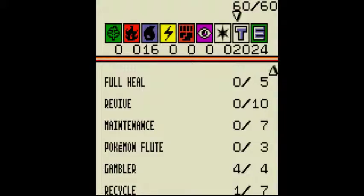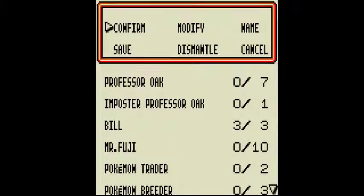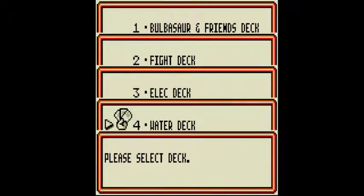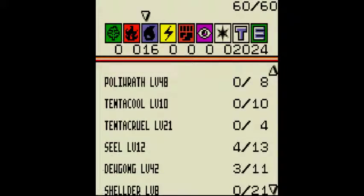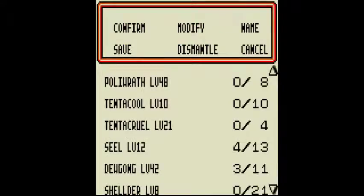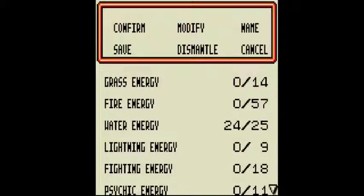Right now I use one Recycle — I'm probably going to get rid of that and trade it for the last Bill. But this is the deck I recommend: literally just Squirtle, Wartortle, Blastoise — four, three, two. You don't really need more than that. Four Seels and three Dewgongs. Energy-wise, it's just all Water Energy. You don't need anything else.